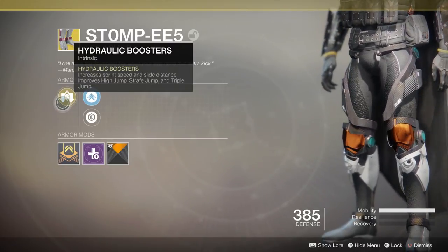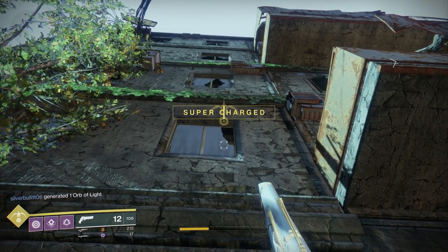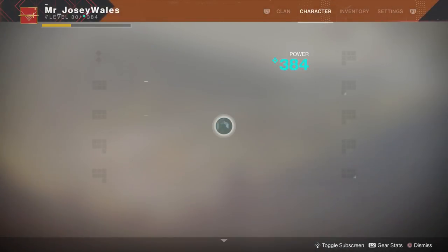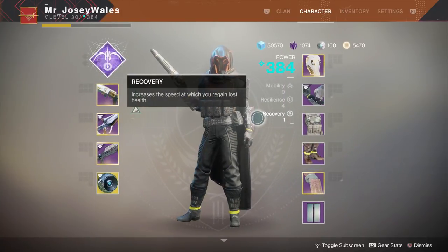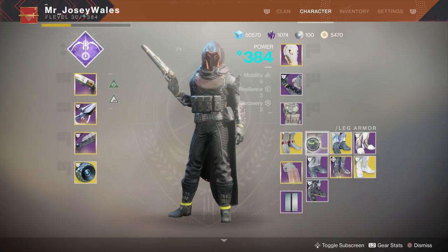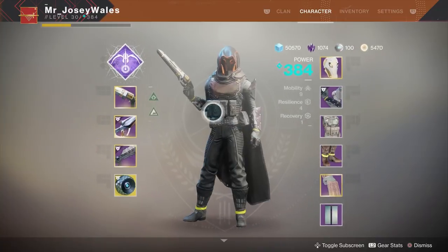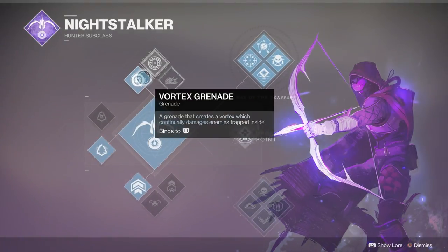To do this comparison I came into the EDZ. I'm going to do a comparison of the high jump and the double jump on this wall right here to see how high I get. First I'm going to use a piece of legendary gear — the mobility is the same. Right now my mobility is a 9, and if I switch to the Stompy leg armor it stays 9. I want to keep this as consistent as I can.